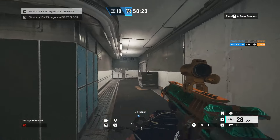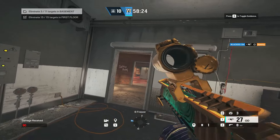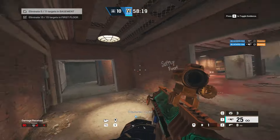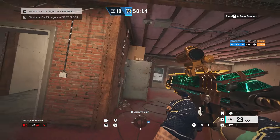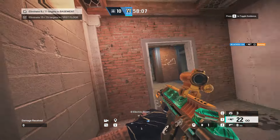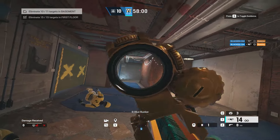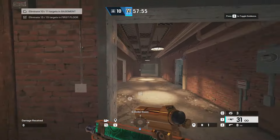For round two, practice your quick scopes. When you run laser sight you have a faster ADS time — aim down sights. Your job here is to pre-aim and try to pre-fire angles that you think exist. Keep running around with good crosshair placement, keep it high, and just keep pre-aiming.